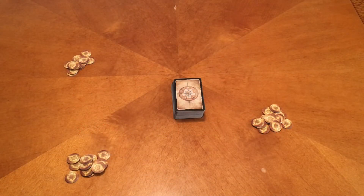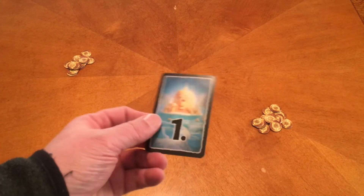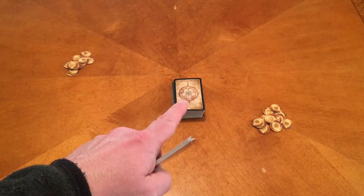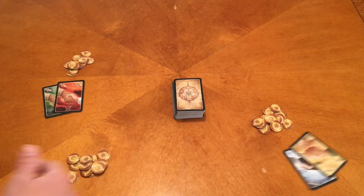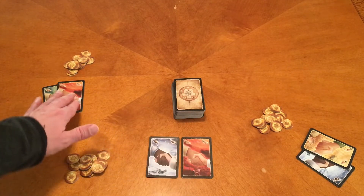This is set up representing a three-player game. First, determine a starting player — there's a handy card for that, though it's not really needed. Then we have wager cards. There are ten wager cards, and you'll notice the backs are a little different than the normal expedition cards. Deal out two to each player face up, since everybody is going to see what they are anyway.